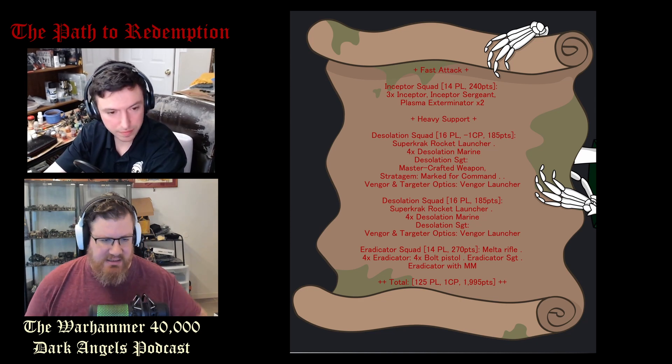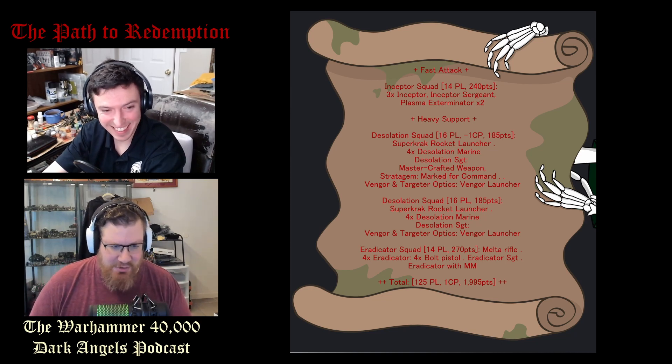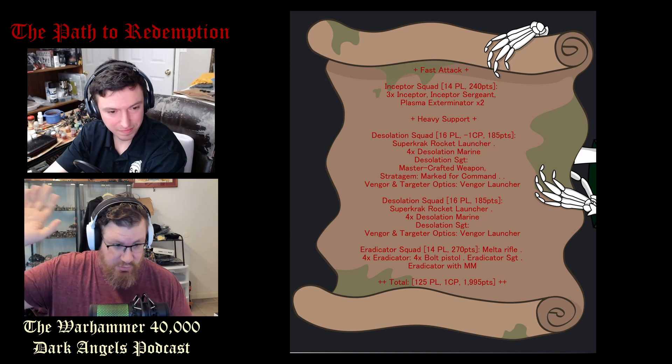So there's the brick. Then four Inceptors, five Desolation Marines with a mastercrafted Vengor Launcher, five more Desolation Marines, and five Eradicators with a multi-melta. The name of that list is 'Yidus Delidus' — you just cluster around Azrael, take cover, take a bunch of saves, then go forth and do your damage.